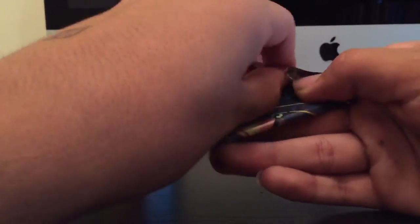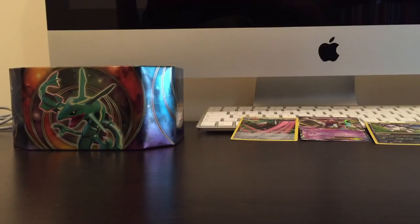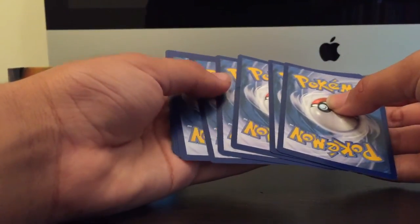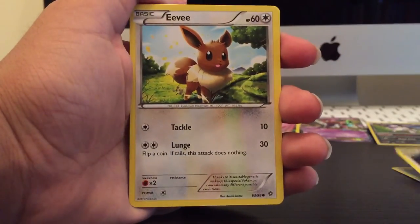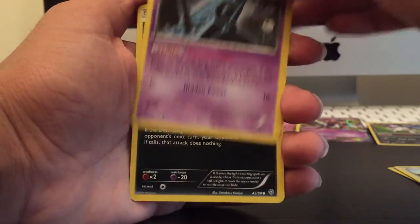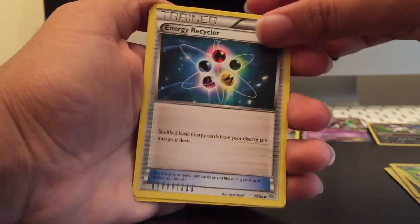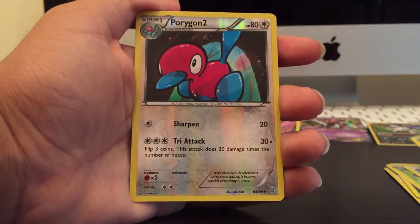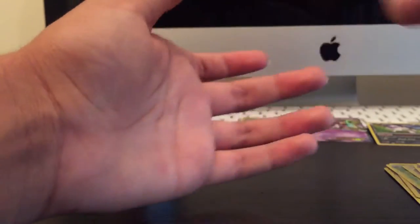Last pack. For the last pack, we've got a Porygon, Persian, Eevee, Unown, Inkay, Arados, Energy Recycler, Whimsicott. We've got a Porygon 2 reverse — looks pretty cool. And the rare is a Vespiquen Non-Holo. I actually have two of those now.